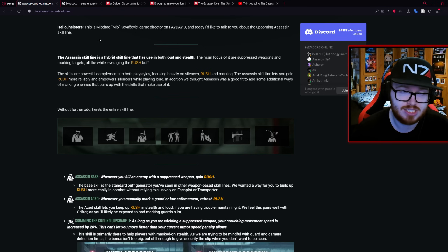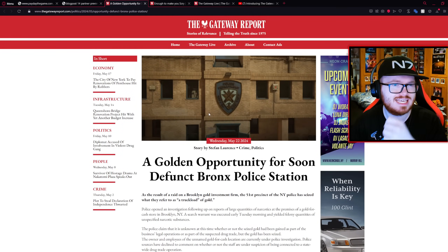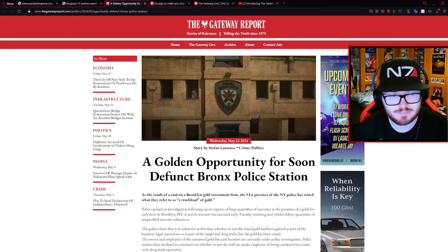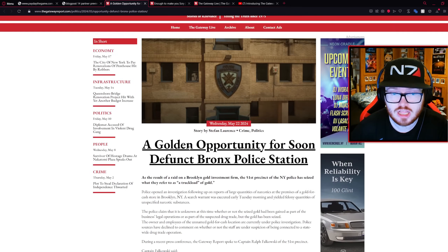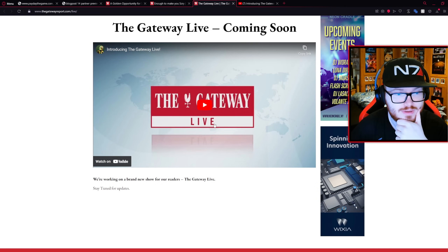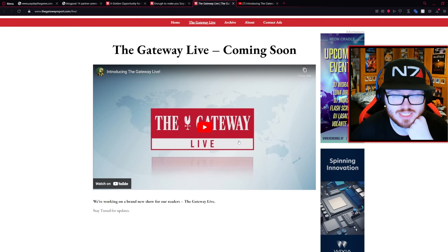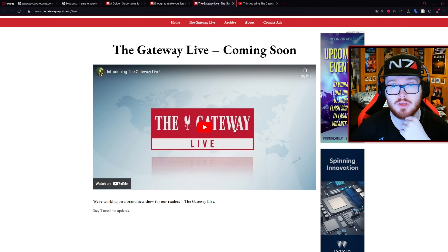Let's have a look at the Boys in Blue teaser. There's a flashbang coming so brace yourself. Here we have a website called The Gateway Report — something that Starbreeze has completely built up with a whole bunch of articles you can click on and read. You can open things like Intacto Insurance or a stinker of a trial — there are loads of articles. There's even a section called The Gateway Live coming soon with a little teaser.